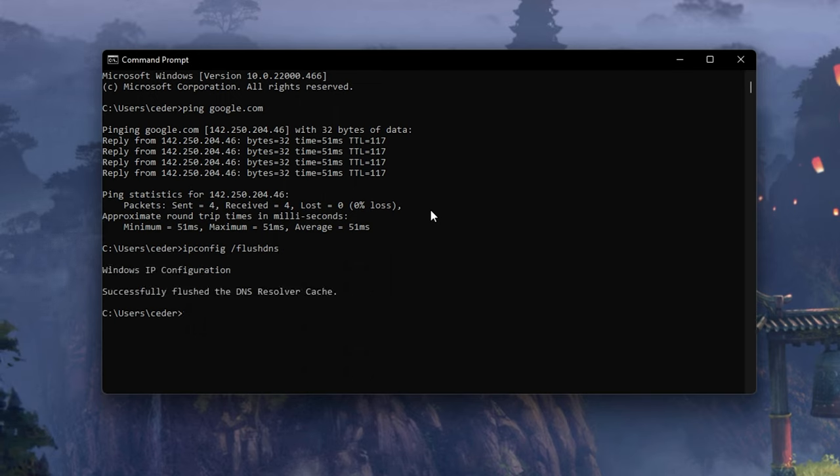Run the command: ipconfig /flushdns. This will flush and reset the content of your DNS resolver cache. Using this command can in some cases fix network related issues with Lost Ark.